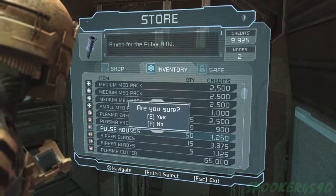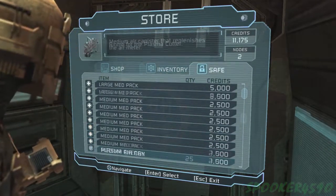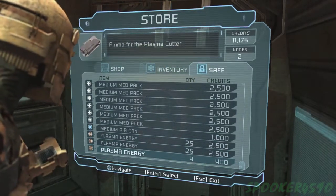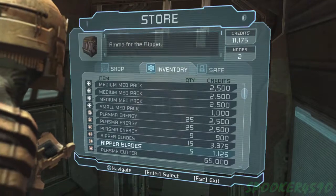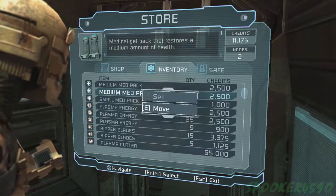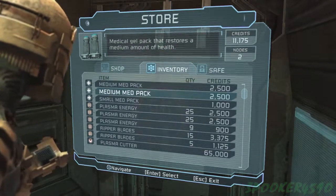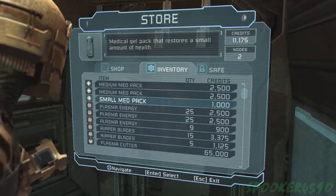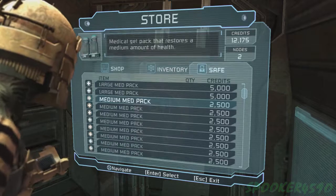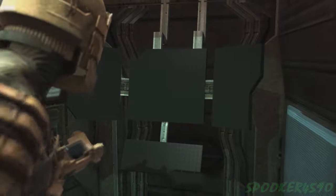Flame fuel, pulse rounds — you actually sell ripper blades for quite a bit. Let's put some of this plasma energy back into our main inventory and move two of these. Actually, let's keep two of them and keep a small — who am I kidding, let's sell the small. We don't need smalls anymore. We really don't need smalls so I'm just gonna move the medium into our inventory.